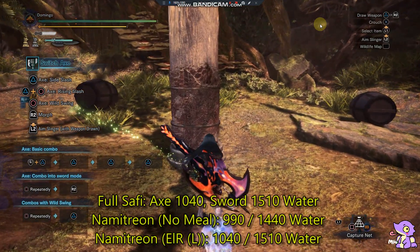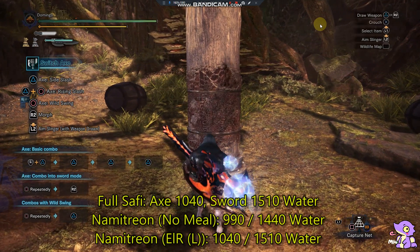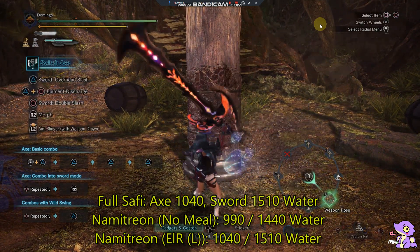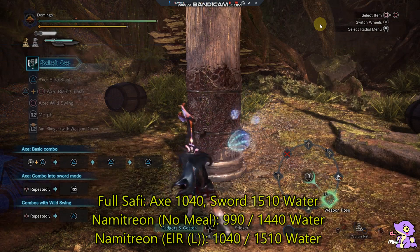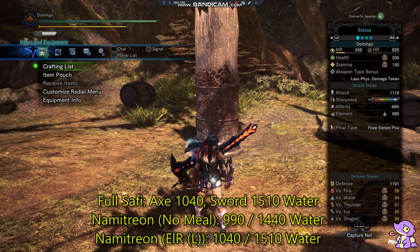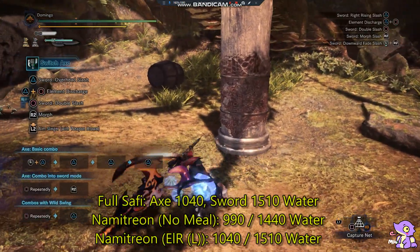That means we get 100 more element. Now, when using Namielle we have to do 5 or 6 attacks to trigger the buff. First I'll show you the stats without attacking — we have 1430 in sword mode and 980 in axe mode. The values are displayed at the bottom of the video. Now I'll do some attacks to trigger Namielle.